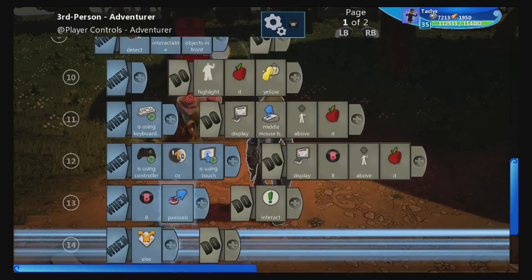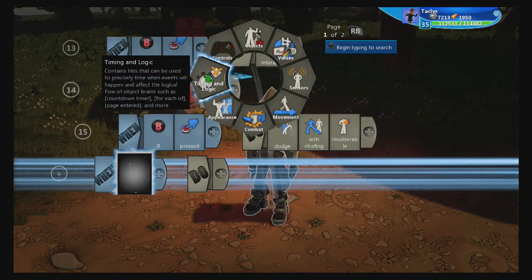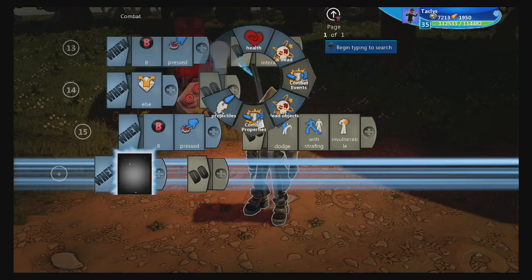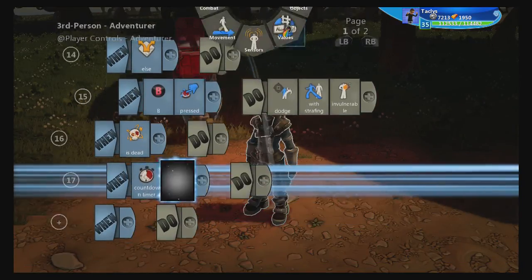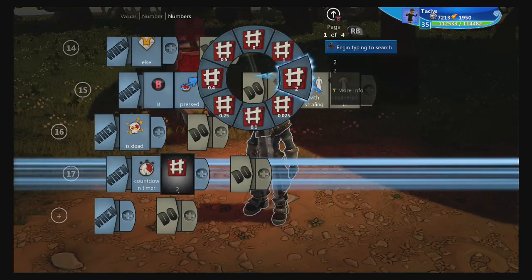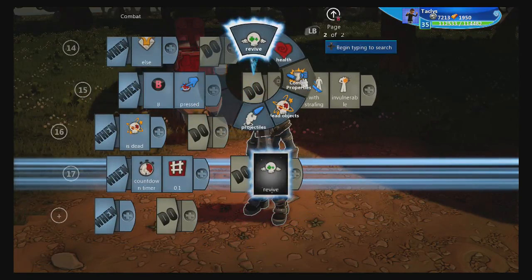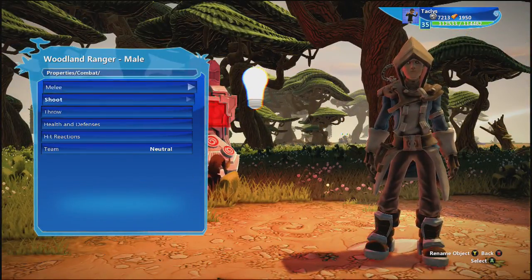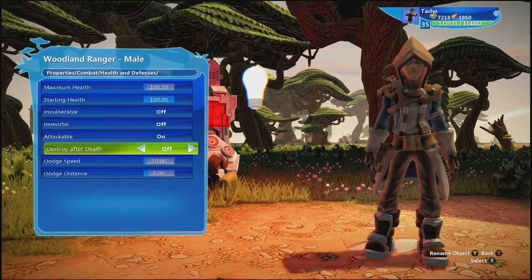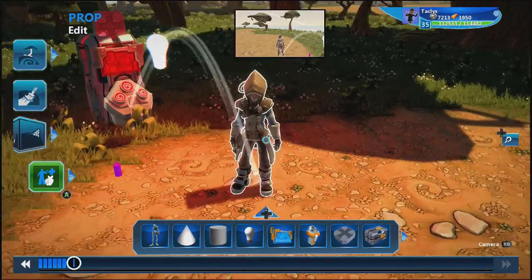The only other thing I want to do is demonstrate how Juggernaut works with death. One last thing about the perks: if you die, you lose all your perks. So what we're going to do is when the player is dead, add a countdown timer of about 0.1 — a really short countdown timer — then revive. It's also important to go into your player settings, go to combat, health and defenses, and make sure destroy after death is turned off. That's literally all you have to do to the player.